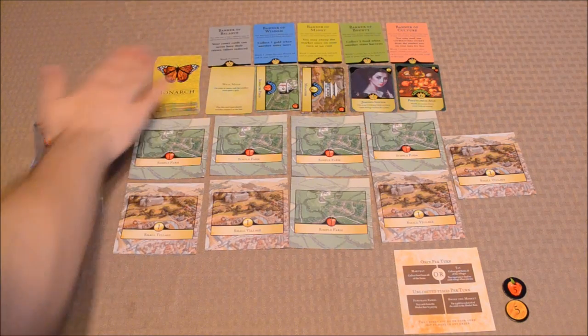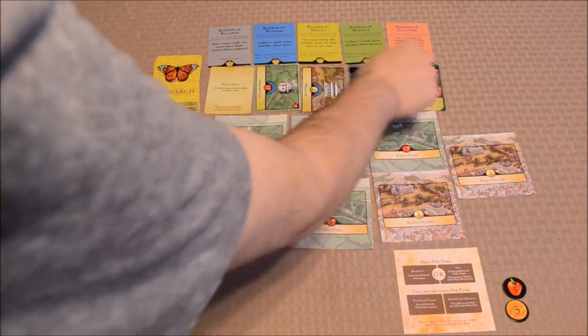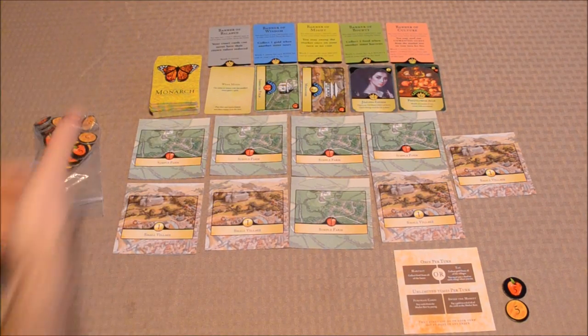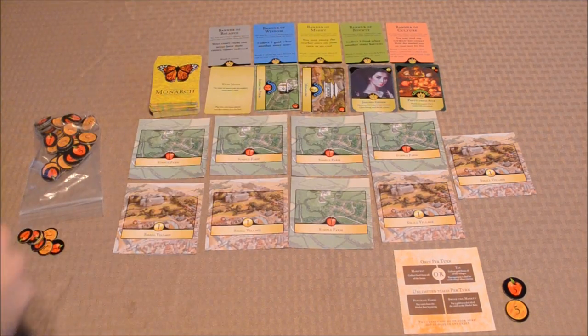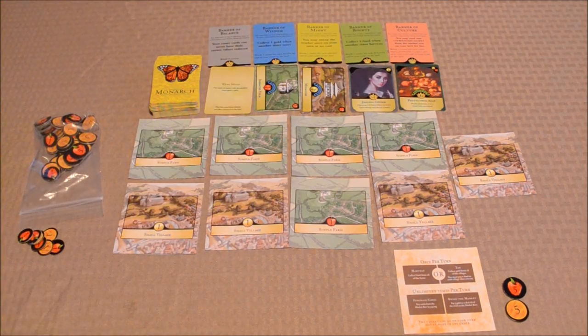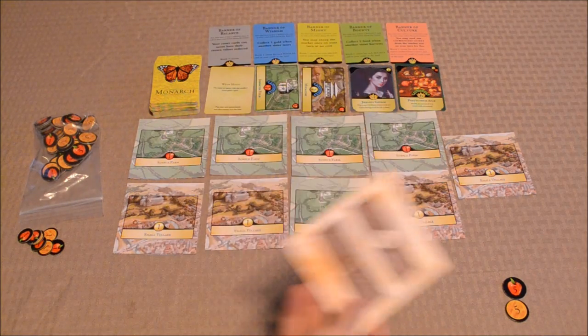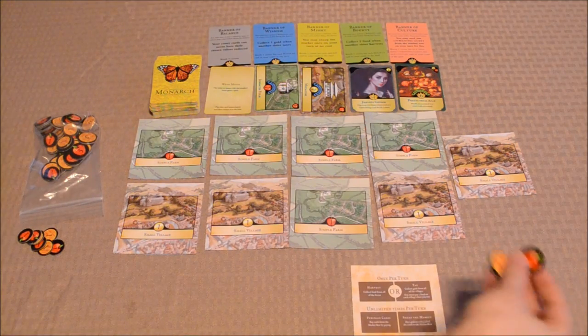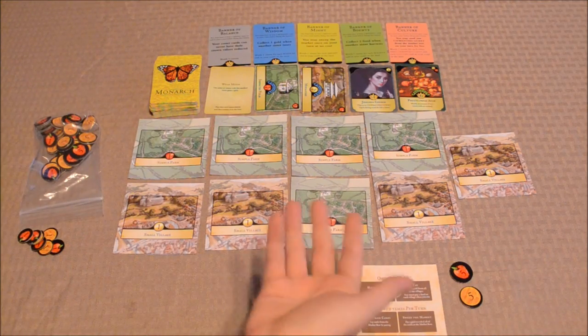You're also going to shuffle the deck of market cards, and deal five face-up to form the market row. Players will be buying from this market row throughout the game. These banners up here are optional — players can take one during the game, and they're sort of like personal goals they can try to achieve in order to earn extra points at the end of the game. Players will also get one of these guide cards, and they'll receive five food and five gold to form their starting bank.